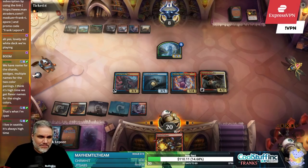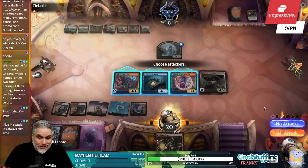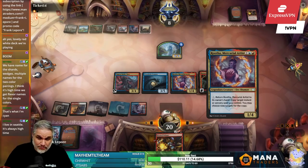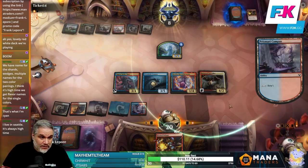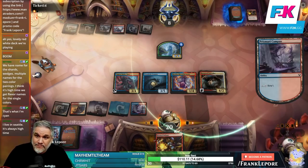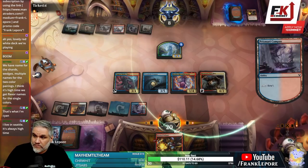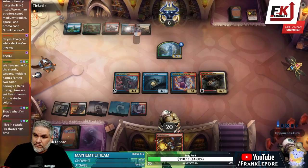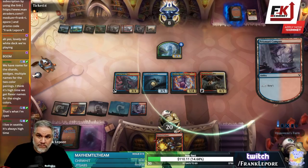Doing it this way actually lets us — if we attack with both of these and somehow they have like a plus-six plus-six or double power or some nonsense, and then draw like Frost Wizard to tap this guy down — I don't want to deal with all that. So we just go attack for four, make two of these unblockable.